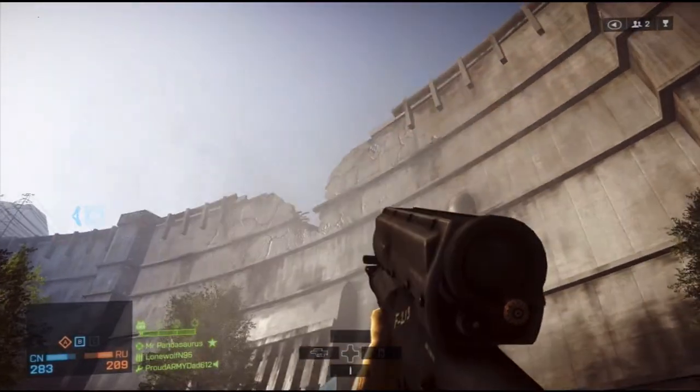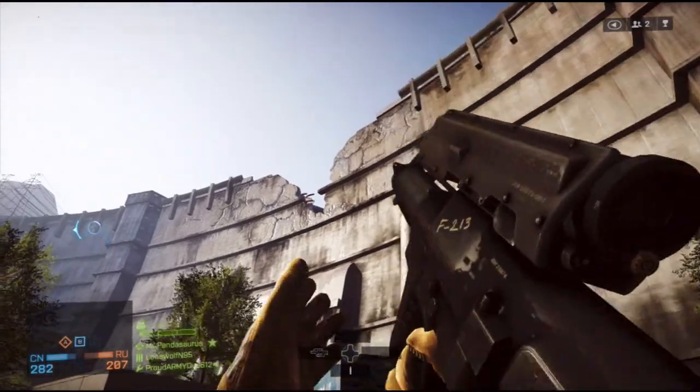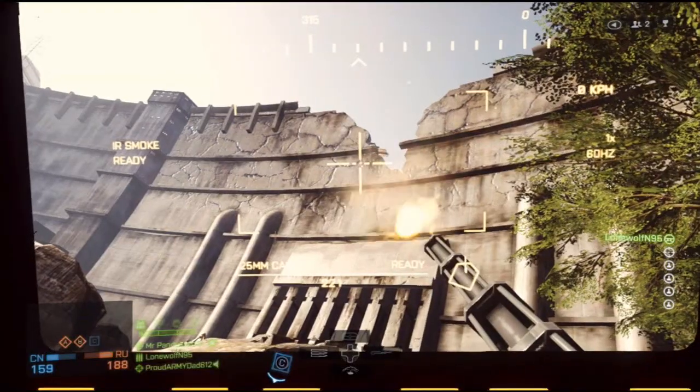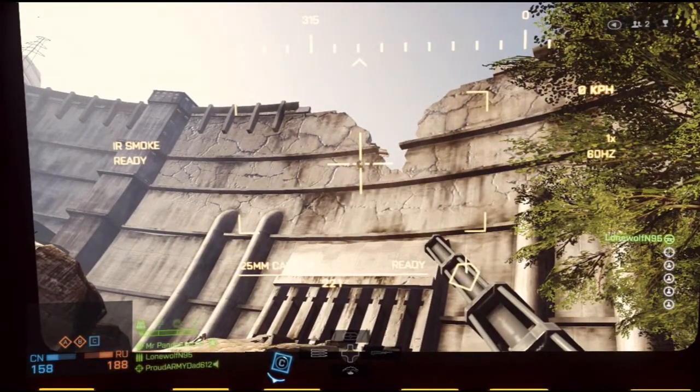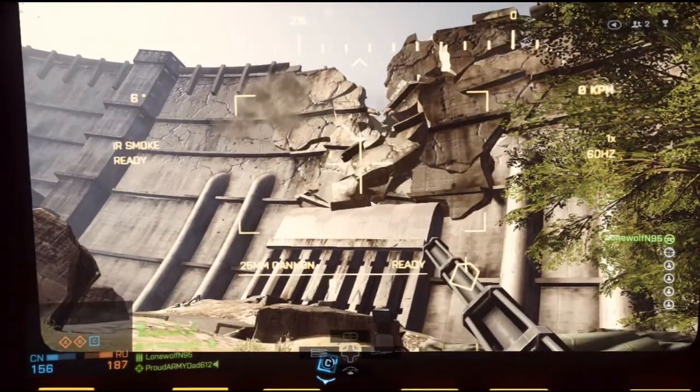As you can see right here I'm shooting it with the airburst, but that doesn't seem to do pretty much anything to it. So eventually as you can see right now I got the tank and moved it right up on top of it and started pounding it with rounds, and eventually that got it to fall down.